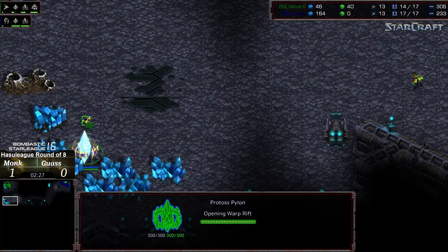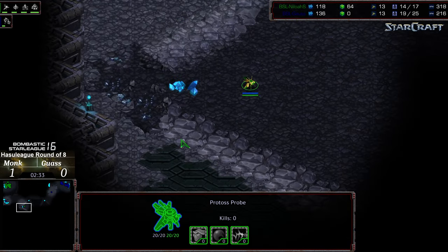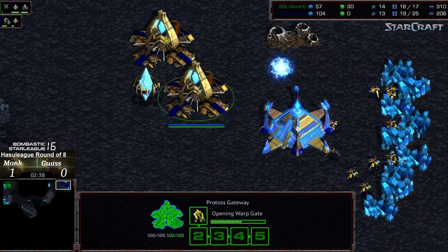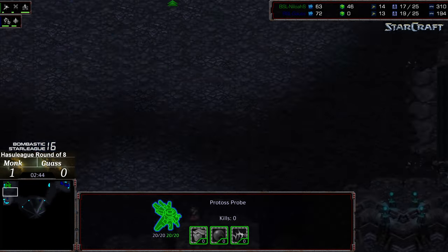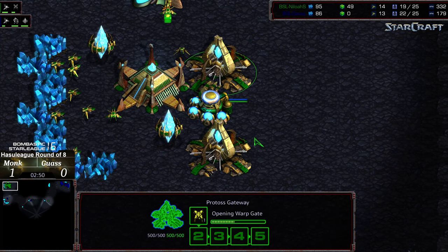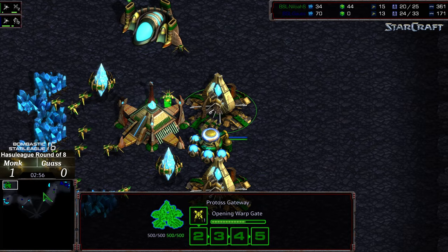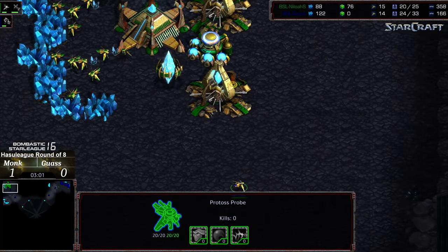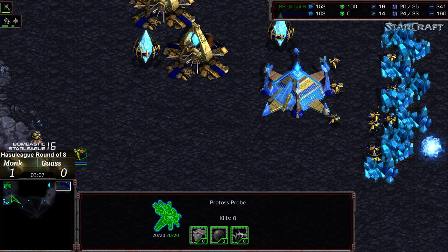Gauss's probe does not see Monk's probe building at the natural. Did Monk see it? He's going to the south — if he goes cross spawn that means he definitely didn't see it. First zealot making its way out, two more zealots being constructed, pylon along that edge. It might not be a full dedication. The first dragoon is being produced but it's going to have zealots in space very rapidly.